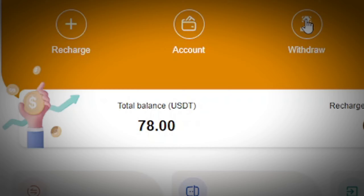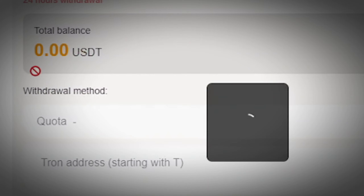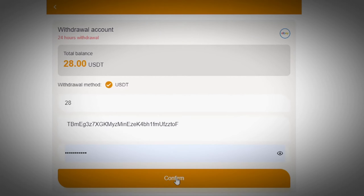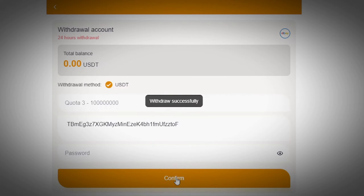To withdraw this money, all you have to do is go to 'withdraw' at the top. You will see your account total balance reflect as 28 USD. Enter the 28 USD amount, then enter your exact USDT TRC20 address. You must make sure your account password is input accurately, then come down and hit 'confirm.' They're going to tell you 'withdrawal successful' and assign the 28 USDT to your Bybit wallet address.